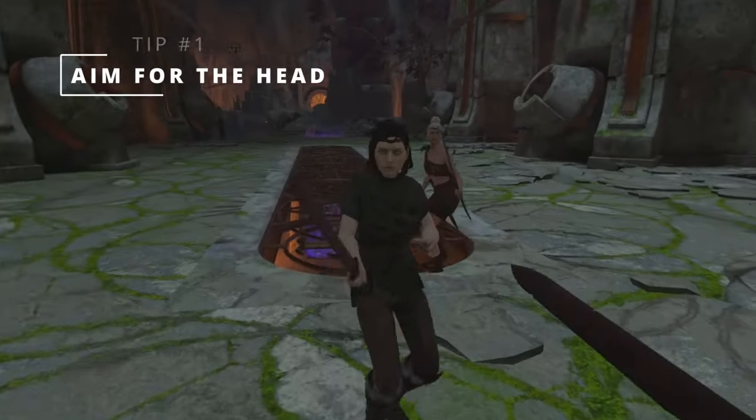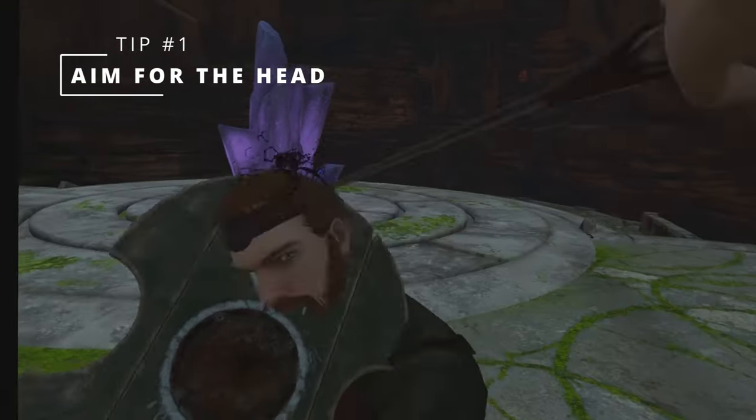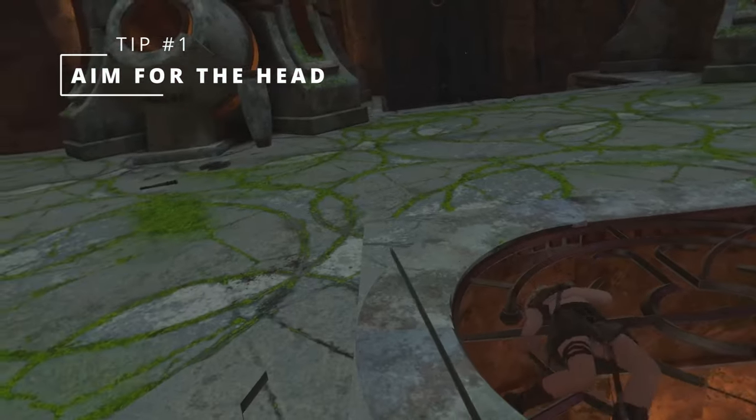Tip number one: aim for the head. The opponents that you'll be fighting throughout your crystal hunt — and there will be a ton of them to fight — have the same weak spots that normal humans do. They also react to being hurt a lot like normal humans do as well.